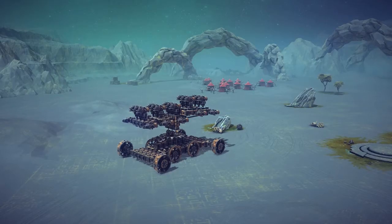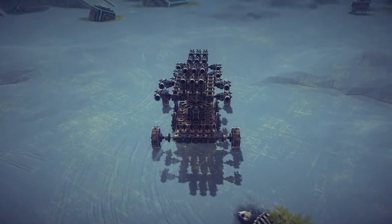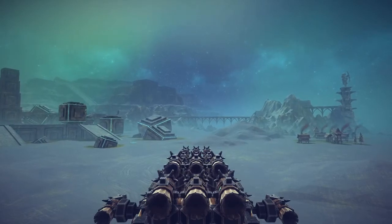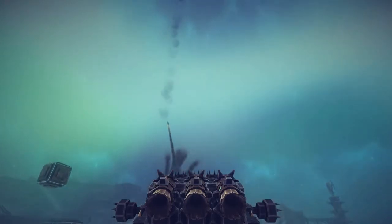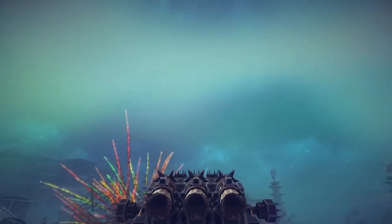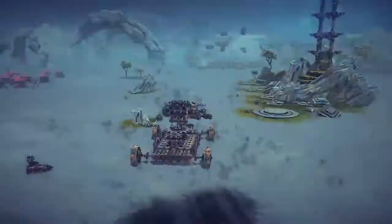There are also some different camera modes for this thing, so let's go ahead and check those out. It is F2 and F3. There's F2, which is just kind of behind the creation, and F3 is for a rocket view, so you can point those up and shoot them off and actually see where they'll go. That's pretty neat. I think I just got hit by a rocket, so let's go ahead and get out of here. Yep, I definitely got hit by something.